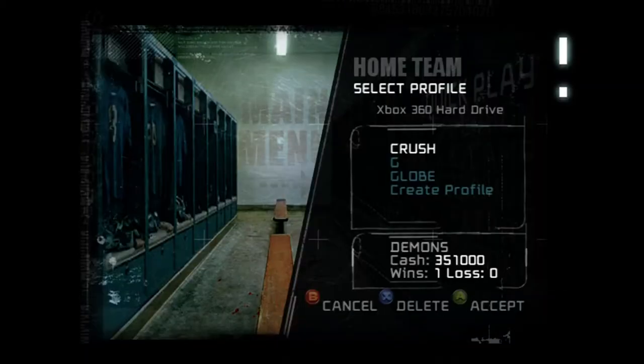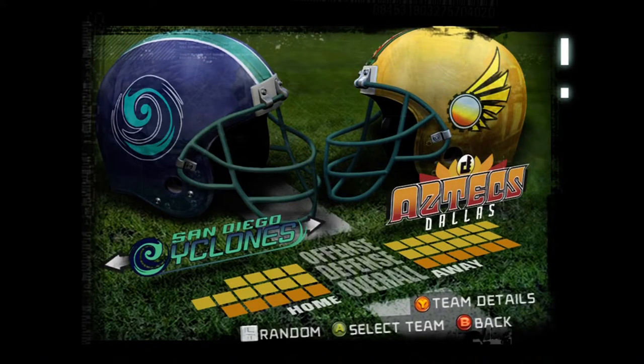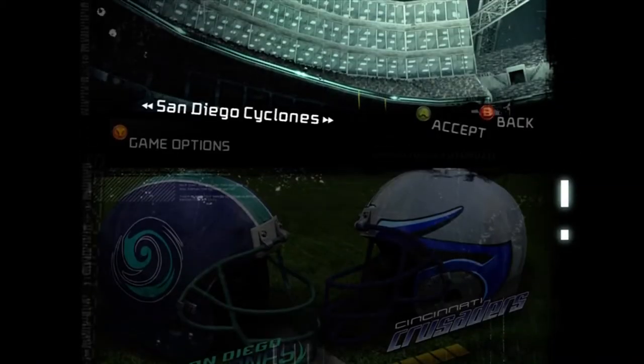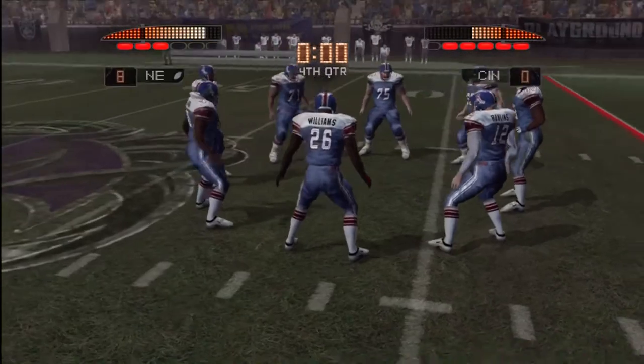Just get a piece of paper to make things easier and write down the teams that you complete. Also, when you're selecting your teams and about to start the game, you can go into the game options and select the difficulty — put that to easy. You can also select the quarter length and put that to one minute if you want to do them as fast as possible, or whatever you prefer.